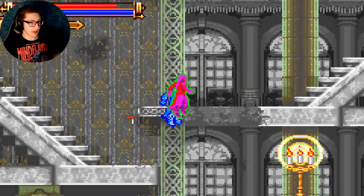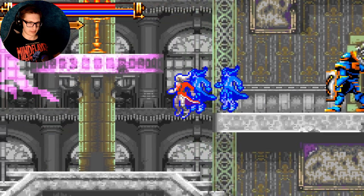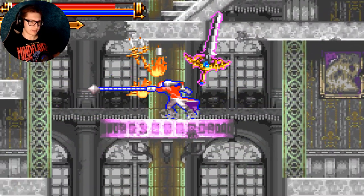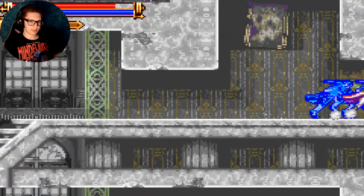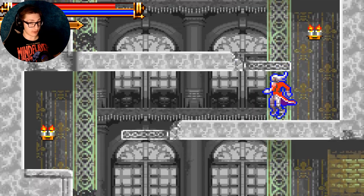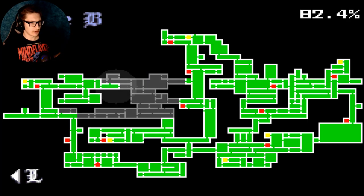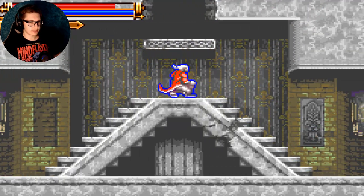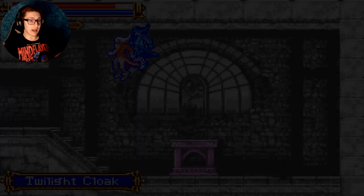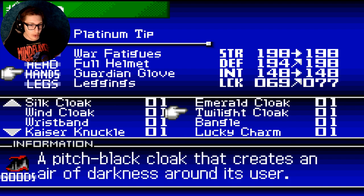It doesn't look like there are breakable secret walls — I mean there are invisible walls, but not secret walls, which are kind of the same. Damn it with the poison. Let's keep pushing till we hit a save room. This episode didn't have a big event in it really. They both lead to the same thing — whoosh, that was cool. Twilight Cloak — best cloak in the game in the other game! Oh, that's an up — that's a full-on net positive.